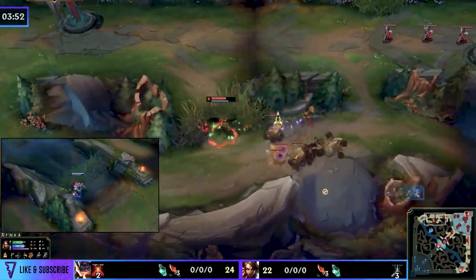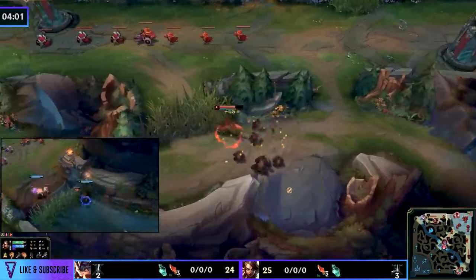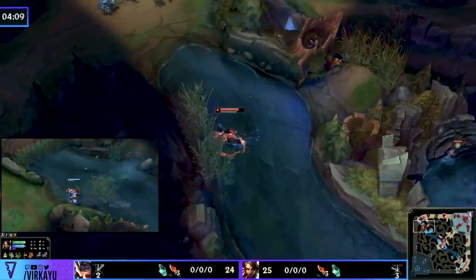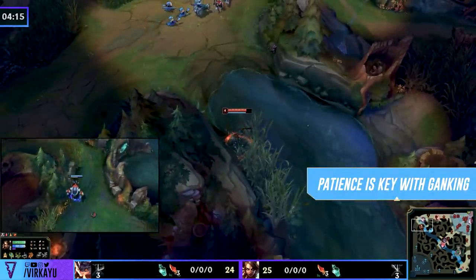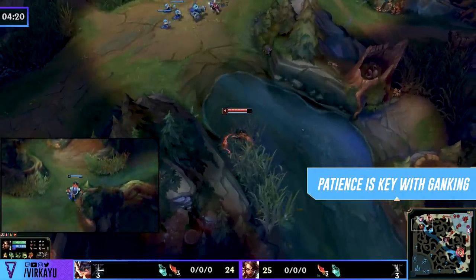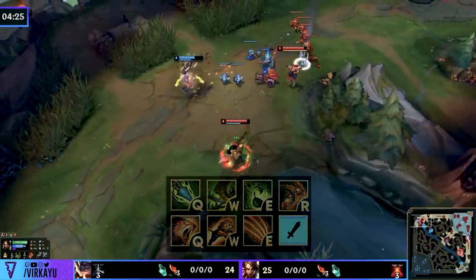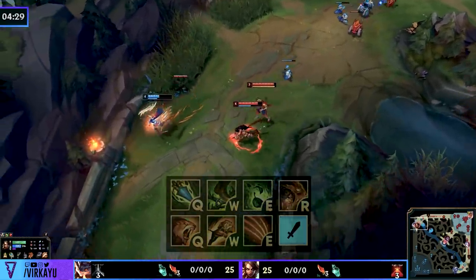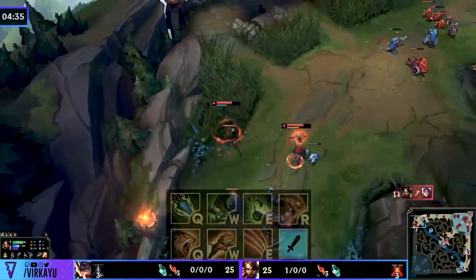Yes, this does happen in Challenger as well — everyone loses Flash, but Nidalee doesn't die. Your first instinct here should not be the bottom crab — it should be: 'We lost the coin flip, I'm out of the game currently. Let me flex into Krugs, smite it, get to full HP almost, and then repeat the top lane gank knowing one Flash was burned and I already cleared the ward.' Patience while waiting for a gank is crucial to its success.